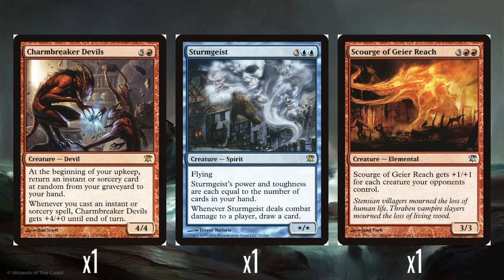Next is a single Scourge of Geist — 3 and 2 red for a 3/3 that gets +1/+1 for each creature your opponents control. On an empty board it's a 3/3 and it just grows from there. Obviously if it had something like Trample it'd be amazing, but as is it just becomes a big fatty. It's all right.